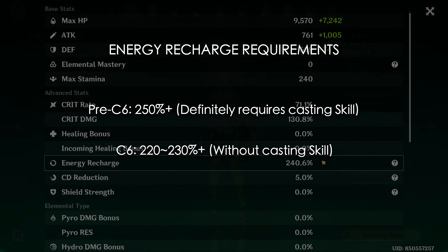This ER threshold can be lower if you often swap into Farazhan to cast a skill, though at C6 you rarely need to. For her actual artifact main stats: sands should obviously be energy recharge, goblet should be Anemo damage, and circlet should be crit. You might also notice I'm running an ATK% goblet instead of an Anemo one — the simple reason is I don't have a spare Anemo goblet. ATK% is actually reasonable for Farazhan since her burst receives her own damage bonus buff, making percentage damage bonus on the artifact main stat a bit less necessary.